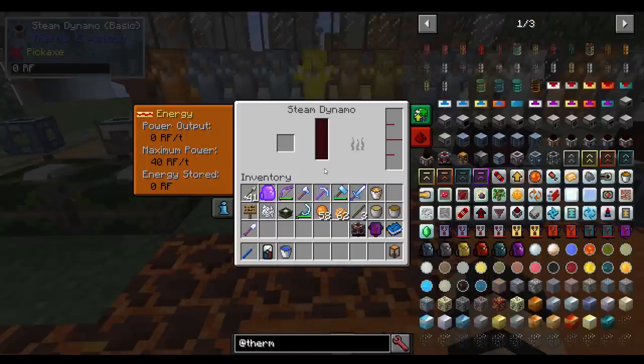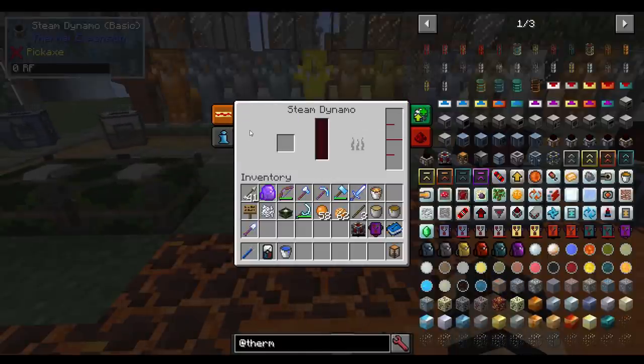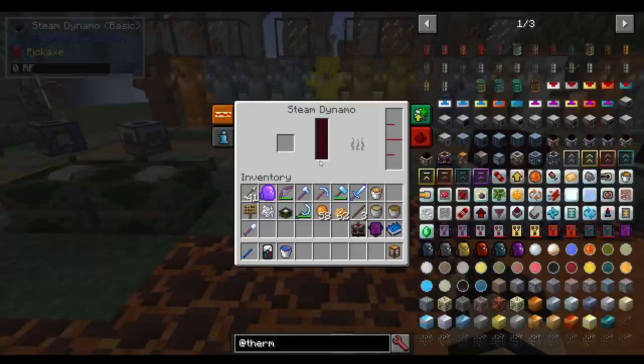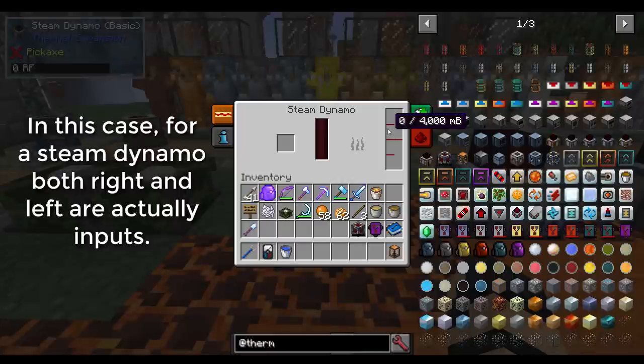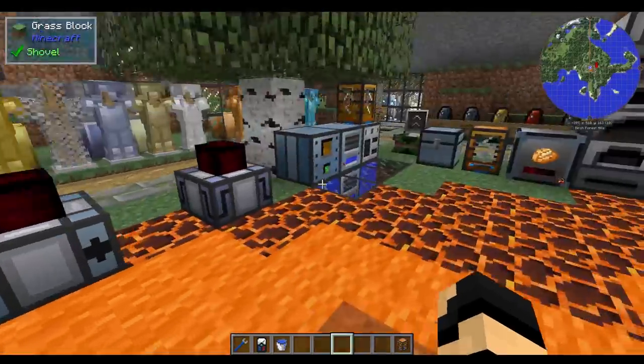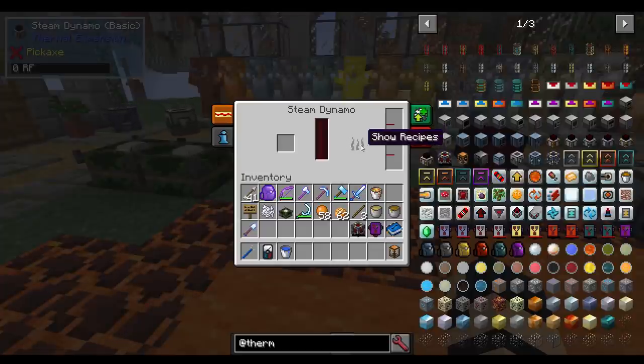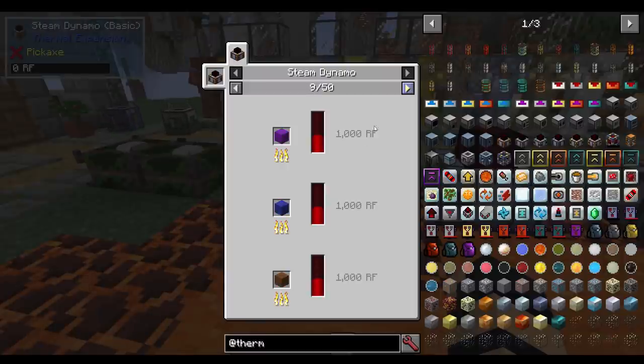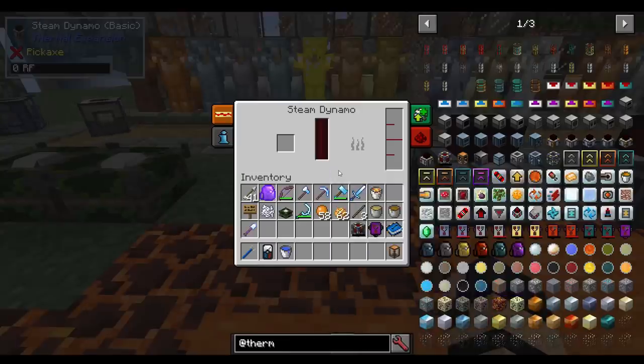We've got a Steam Dynamo. When you right-click on it, you've got all these different tabs. The dark red meter here is the power storage area. Typically, on the left side is going to be items going in, and on the right side is usually items going out. If you click on the flame icon, it shows you the different fuels this can use — wood products, coal products, wool, and more.